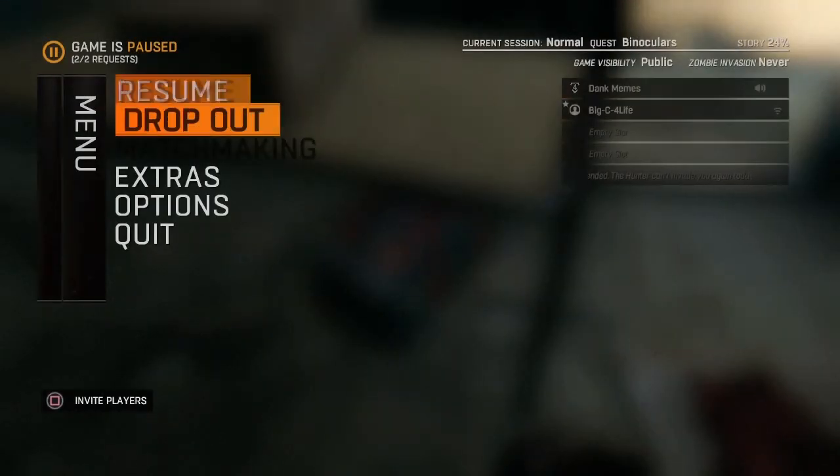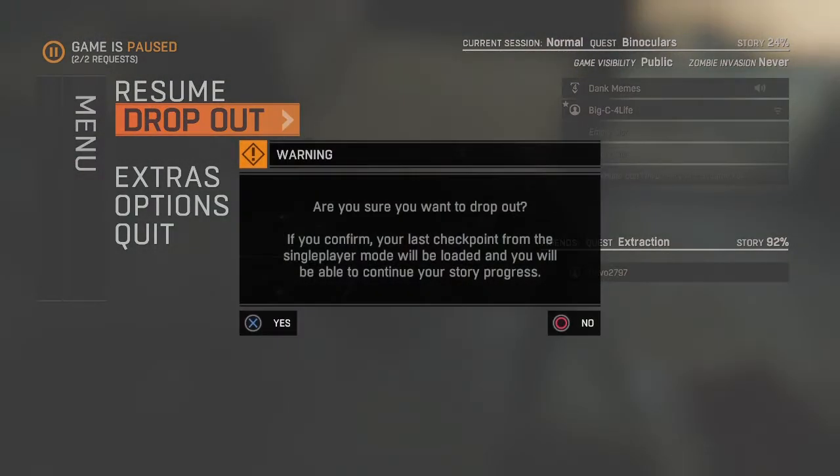So you can click pause while hovering over the storage right here. I'm going to click pause, then drop out. And once you click drop out, spam Square — or X on Xbox — because that's how you do the glitch. You're going to want to spam Square or X, just as soon as you click OK. Alright, ready?